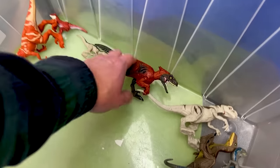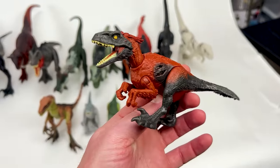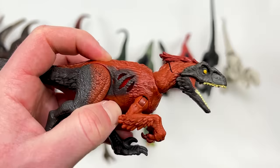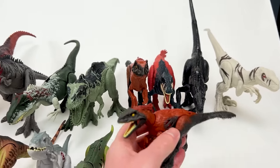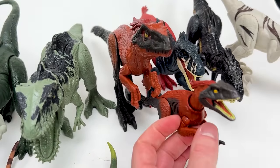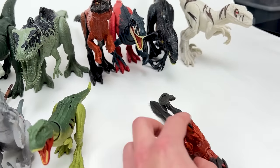The next up in size of scary carnivores is this extreme battle damage Pyroraptor. Just like the dinosaur we just saw, there's a button on top that activates the battle damage, plus the rest of its body is poseable as well. Check out the size difference from this Pyroraptor to the basic Pyroraptor right there — a huge difference in size.